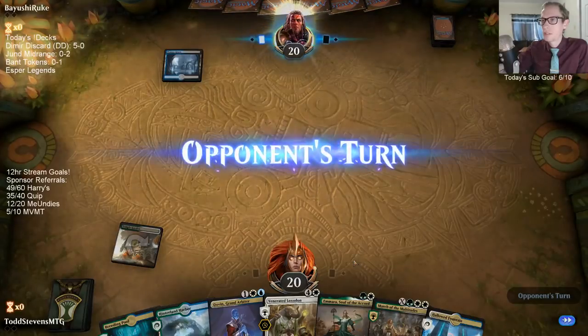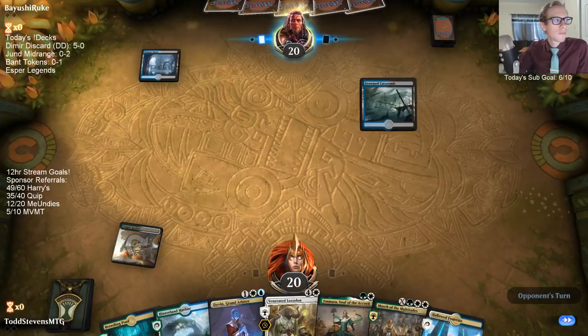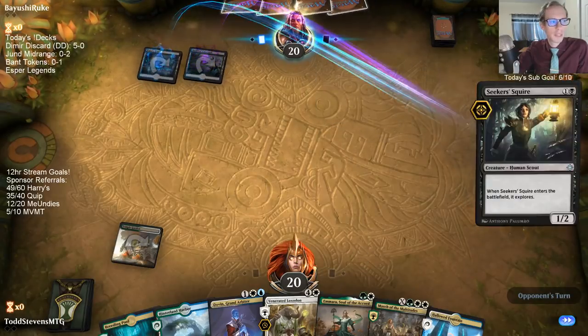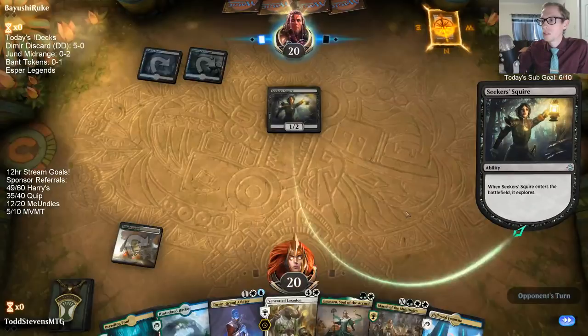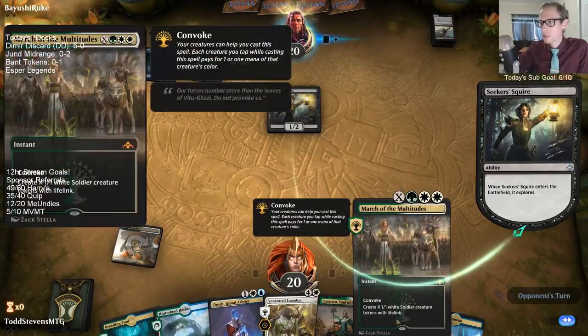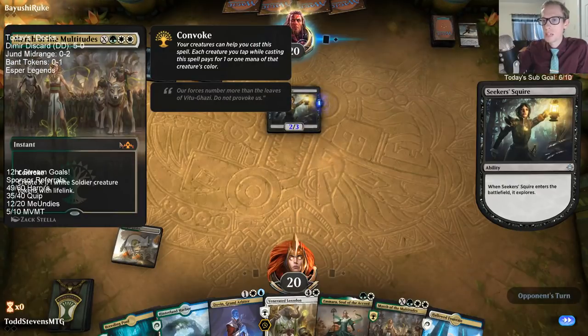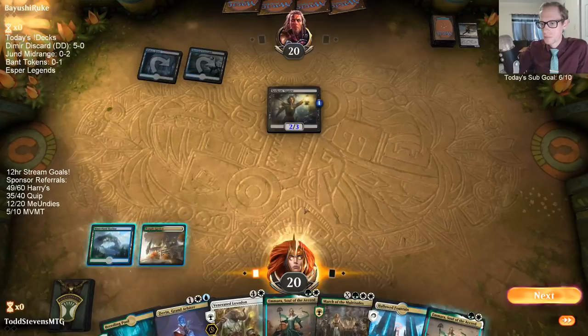Watery Grave — looks like another Esper deck. Our Dimir discard deck was pretty good against control decks. Freebooter! We have four of this card and didn't see a single one the entire match against Esper. We have four of that card — forgot about that one.